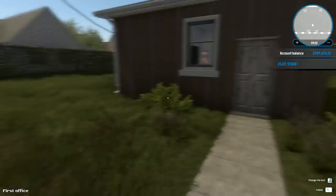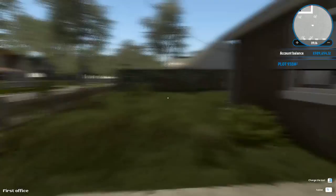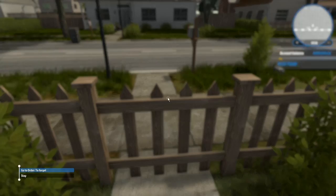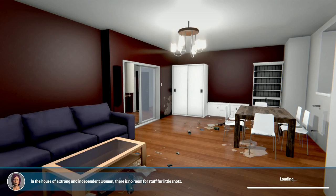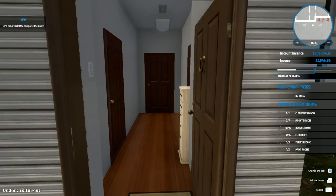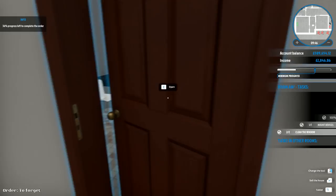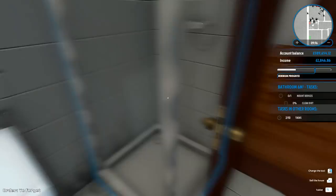Hey folks, Frithguy here, welcome back to House Flipper. We're going to carry on doing a few more jobs. We had a job we were busy doing but I stopped and saved progress halfway through, because I wanted to make sure this actually works — we're supposed to be able to go into the order in the middle. Let's go to the house. Yes, it does appear to have saved our progress. These rooms are all done, but this room in here is not yet done, so we need to clean some dirt first.